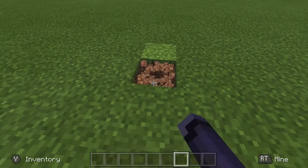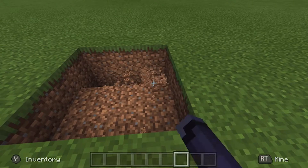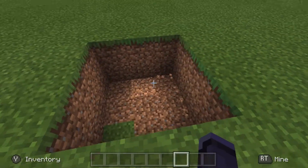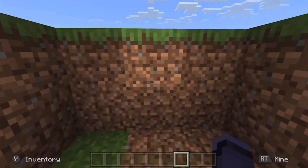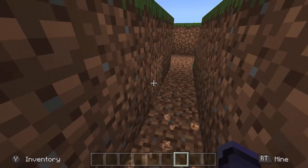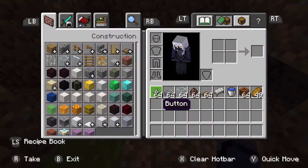So what you're going to do first is dig a three by three area like that and make it two blocks deep. This is where your villagers are going to drop down. Now you want to make a little path for your villagers to go down, preferably in the direction where you want your villagers to go if you're making a trading area. Dig out a block on the other side of the tunnel — that's where your water is going to go.